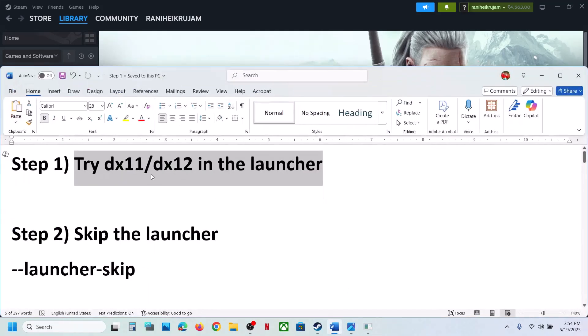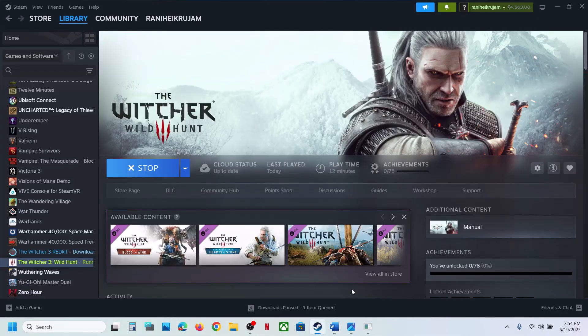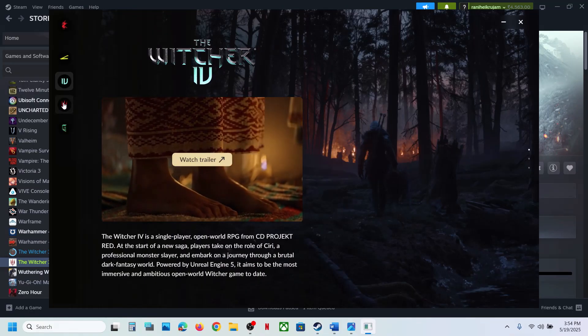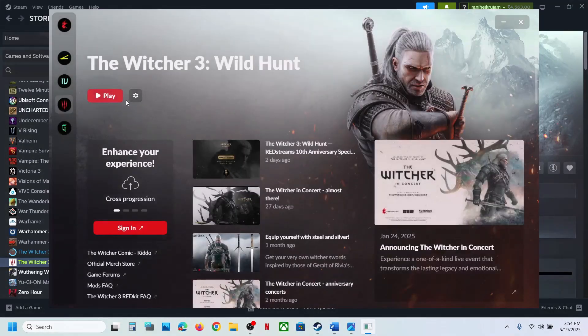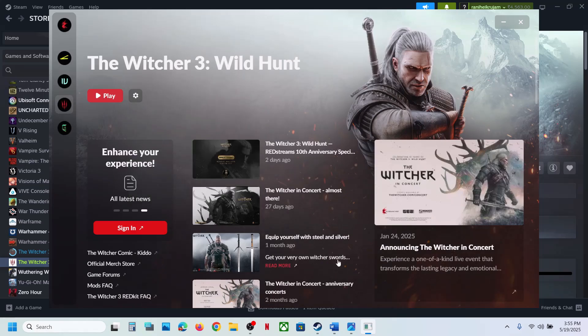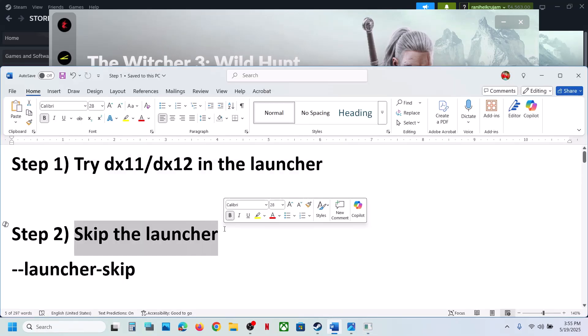The first step is to try DX11 or DX12 in the launcher. Launch the game, go to the launcher, and you will see the game. Click on the game icon and then click on the gear icon. You will see DX12 and DX11 options, so you can try DX11 first and check. If that does not work, you can try DX12 and see which one works for you.